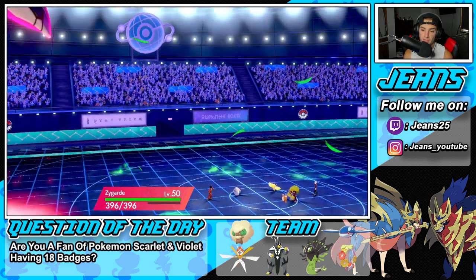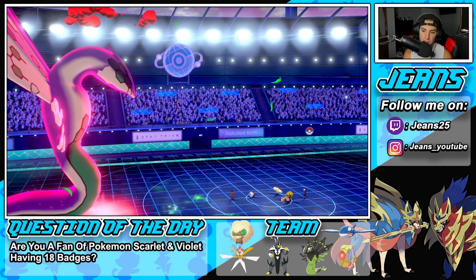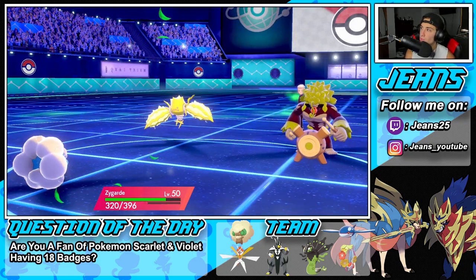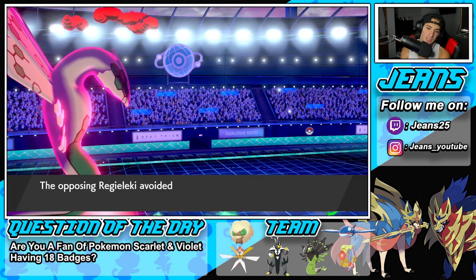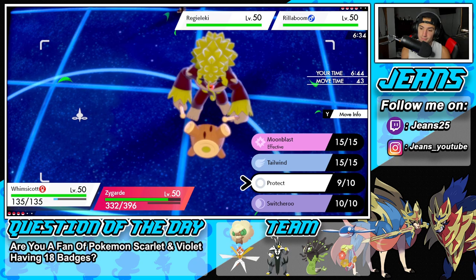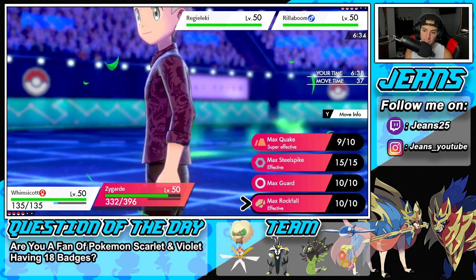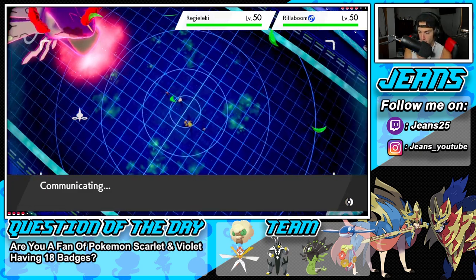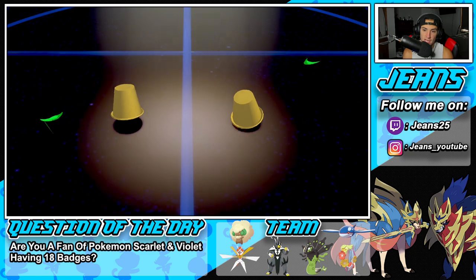Rillaboom is just such a huge threat. Protect comes out from Whimsicott. He just straight up Grassy Glides into us — no Fake Out. He's going to bounce with Regidrago. So I'm going to Quake into that slot again. Do I Switcheroo or Tailwind for speed? I'm going to Switcheroo this item — take that item and Quake. The reason I'm not Tailwinding is because then my Zygarde might outspeed and miss an attack. We got his Miracle Seed, which is nice.